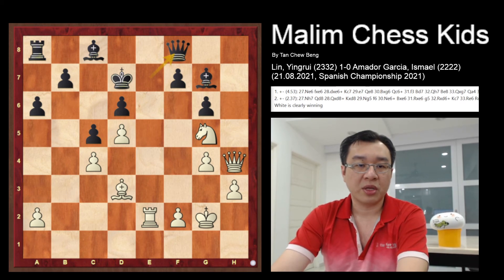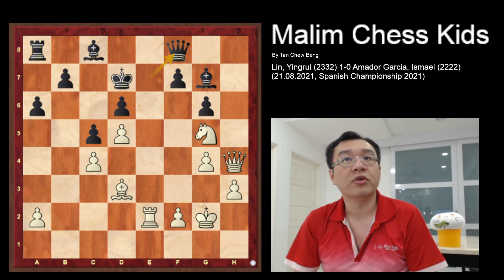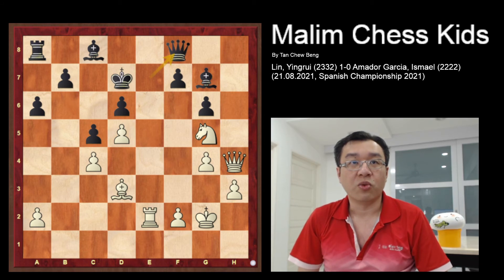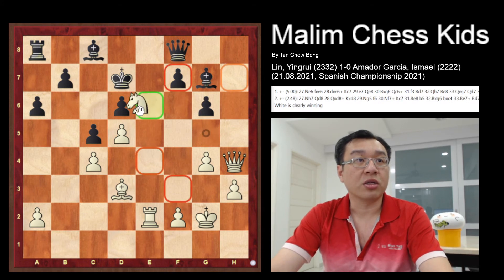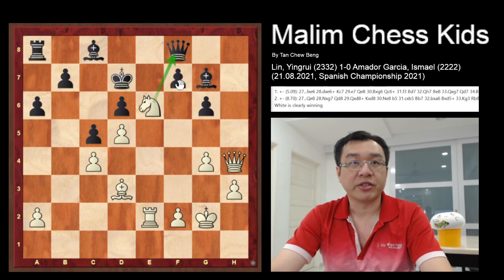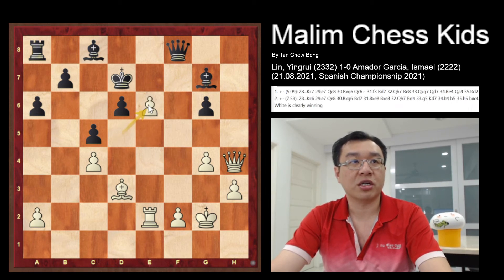Here comes another sacrifice in this game. The beautiful move will be another knight sacrifice by playing knight to e6, attacking the queen. This is a sacrifice, and if you use the pawn to capture, the pawn will just capture and check the king. You can see the queen controls the square.